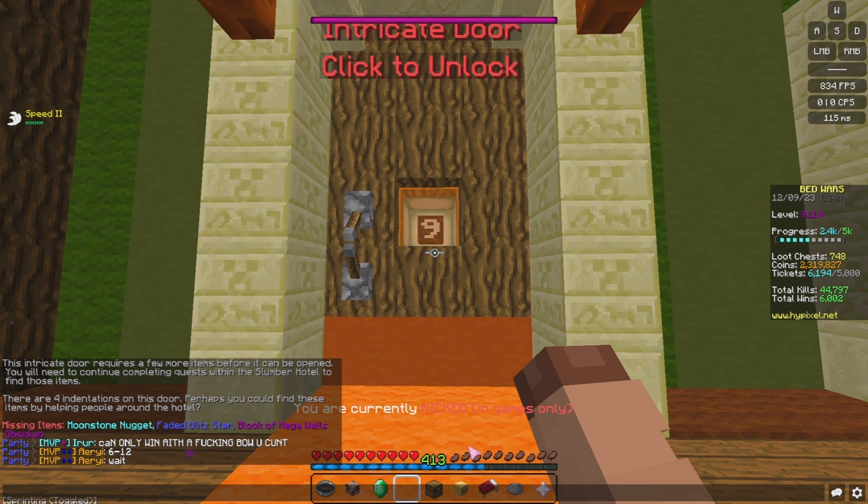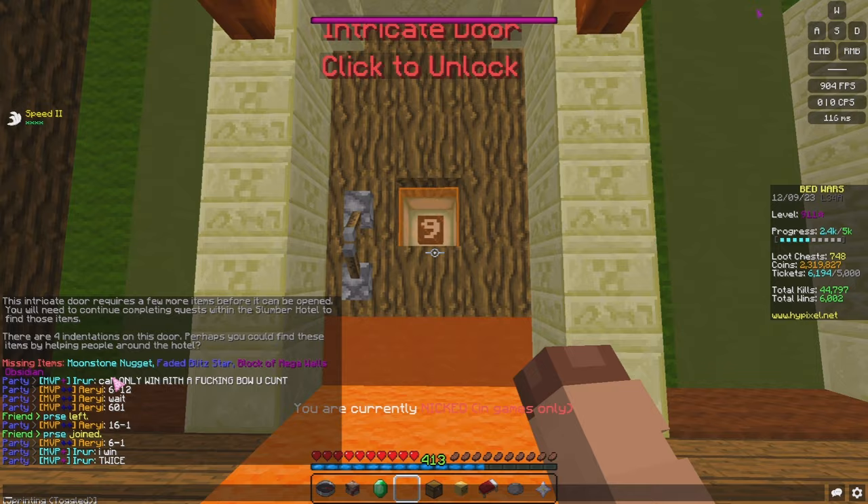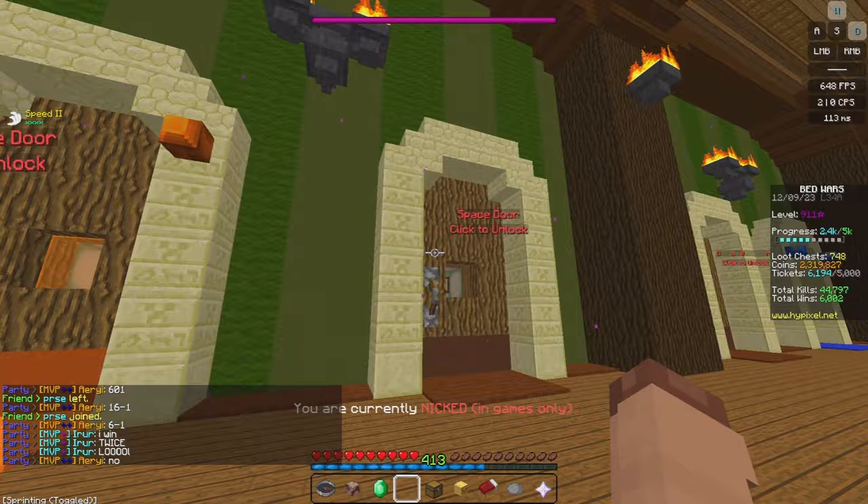For Door 9, you're going to need some items: you need to collect the Blitz Star, a block of Mega Walls Obsidian, a Moonstone Nugget, and there was another item — the Tasty Mithril — but we did get that during the Don Expresso request.